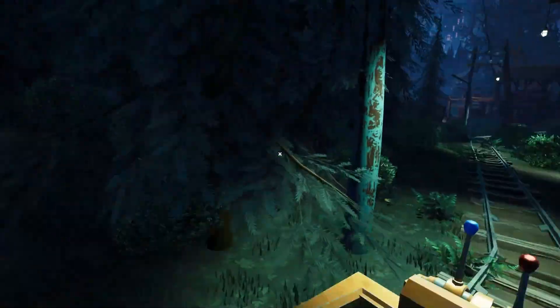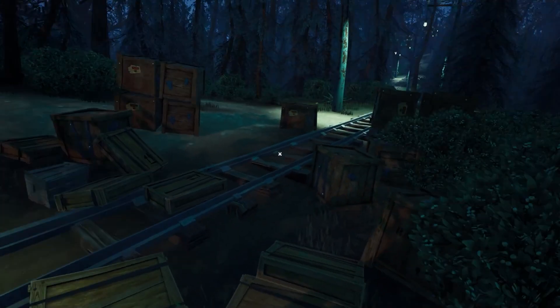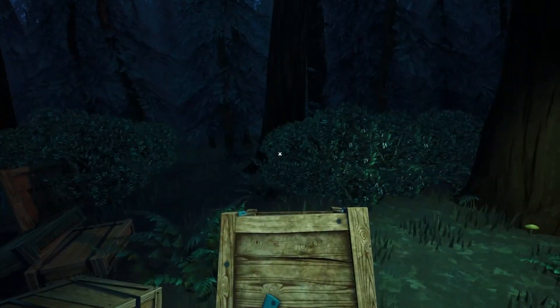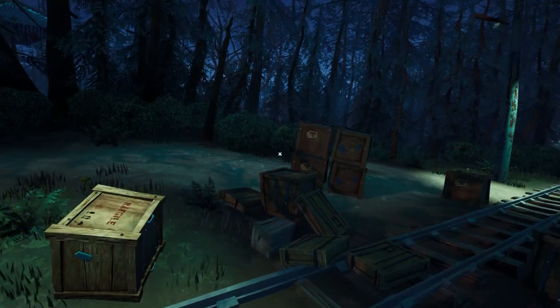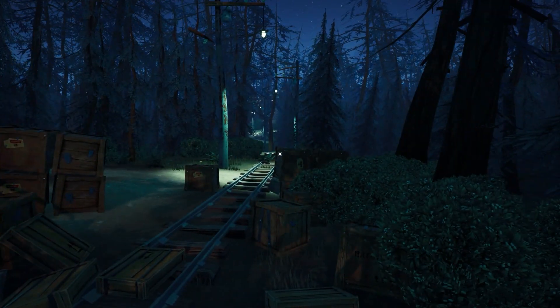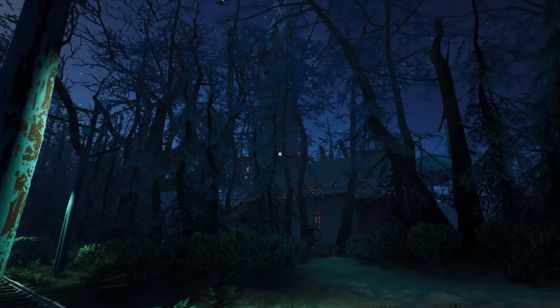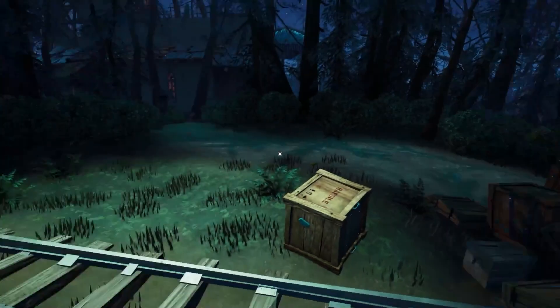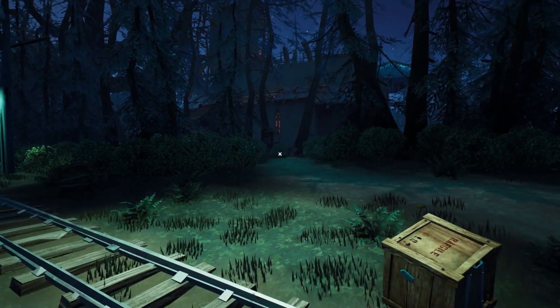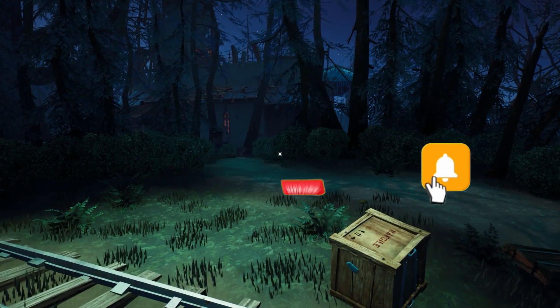Enjoy the journey once you've fired up the mine cart all the way. You'll come to a little shack just beforehand where you have to get out and activate a lever — it removes a barricade so the cart can continue forward. Once you've made it, jump off and head into that building. This is the end of the first tutorial — the lumber yard section. I hope it helped and I hope you enjoyed — see you in the next video!